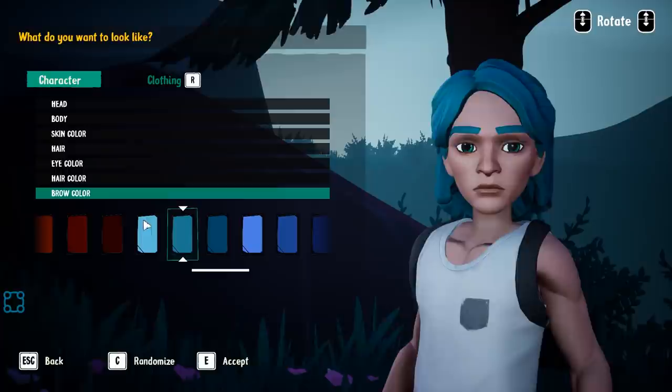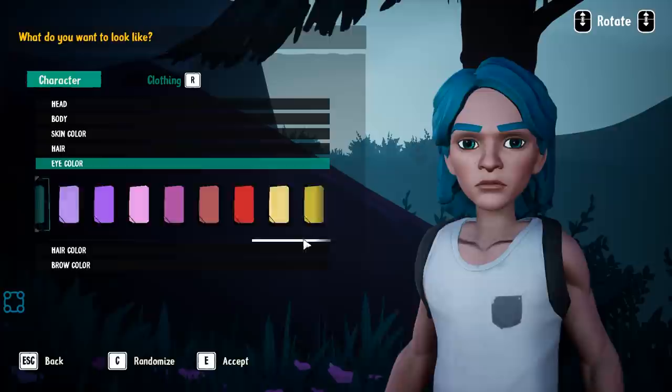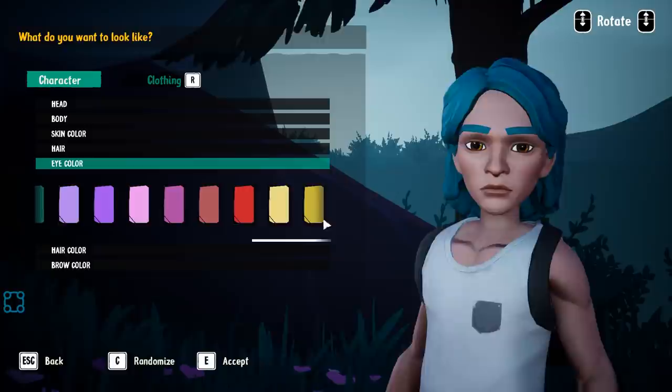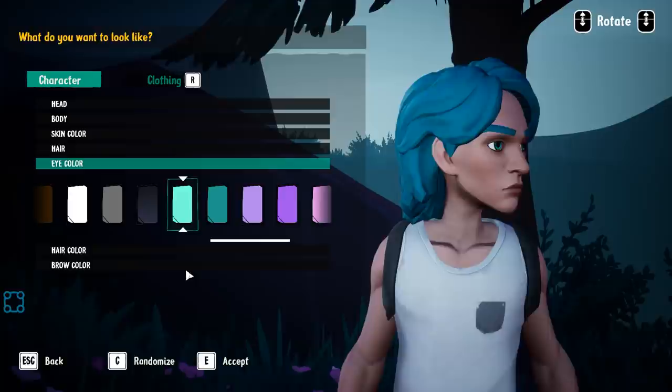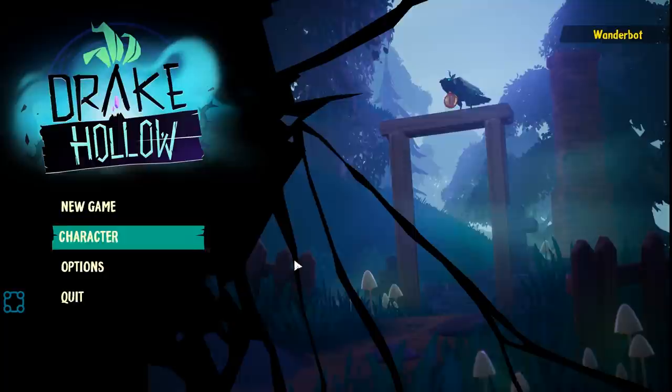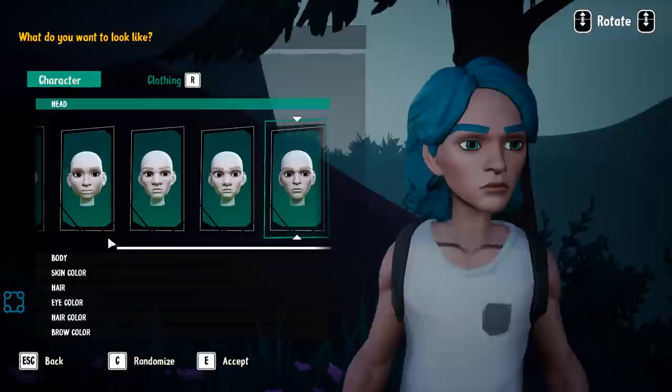I guess I should probably go blue to match — change my eye color. Bright orange — I don't even think that's possible. Orange is never represented on any of these color wheels; it is a travesty. All right so you're going for the aqua — we will be water boy.